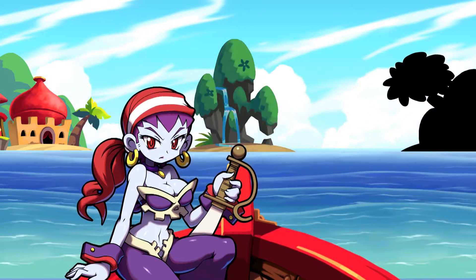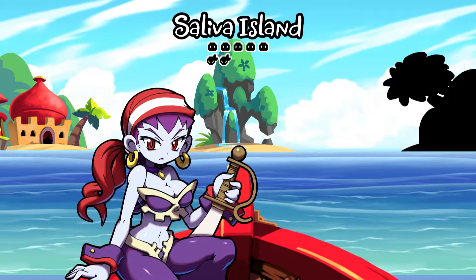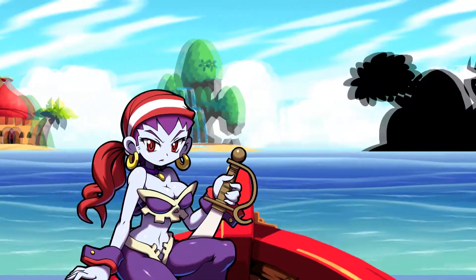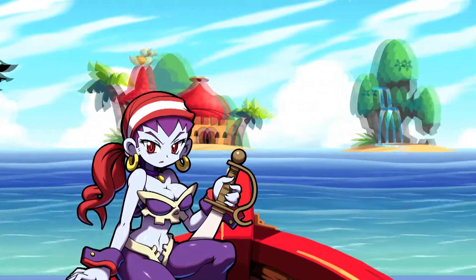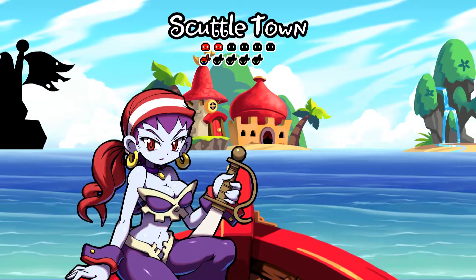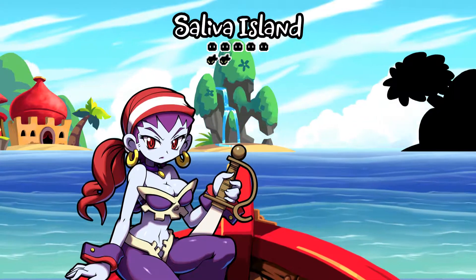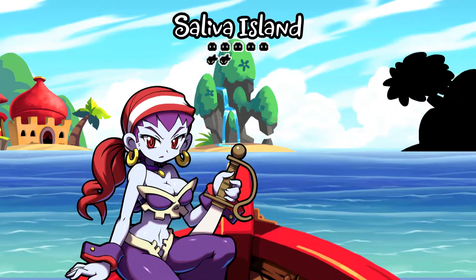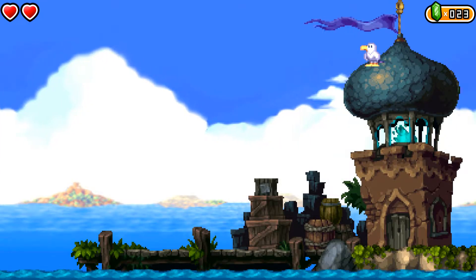This game is not a connected world like the previous one — it's a separated world. You can go to all the worlds as they're unlocked, explore them and obtain everything they have to offer. It'll tell you how many heart squids and tinker bats are at each location so you know your completion status. Saliva Island doesn't have a lot, so it should be easy to find the two cackle bats there.